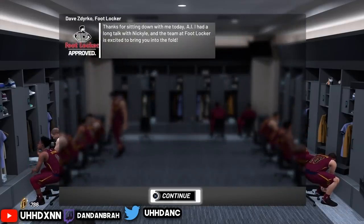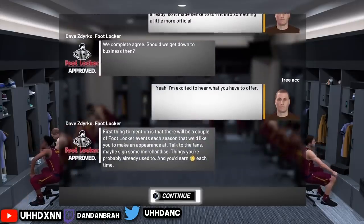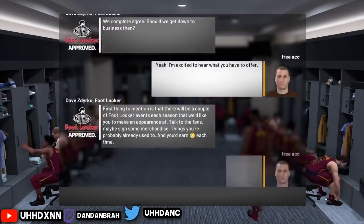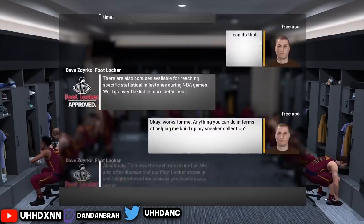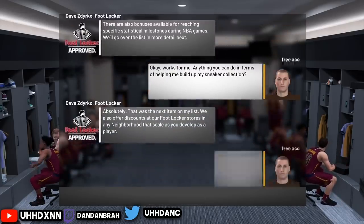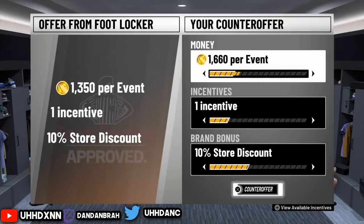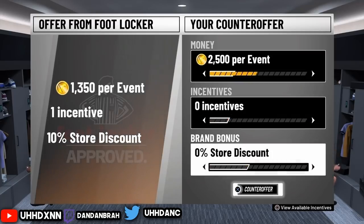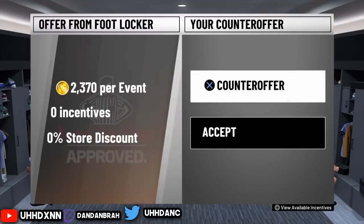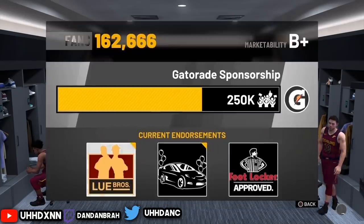After that, go to Neighborhood — do not play the next game. Just go to Neighborhood. This automatically gives you the level 2 contract. Press circle, then triangle, go to endorsements, go to Foot Locker — you've got the level 2 contract. Press X on the counteroffer again and put 5,000 per event, everything else at zero. They're going to accept it eventually.